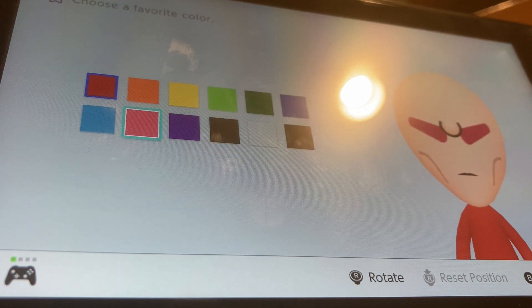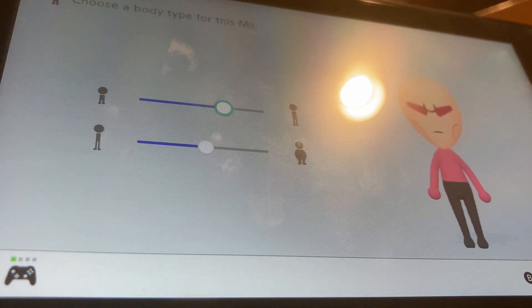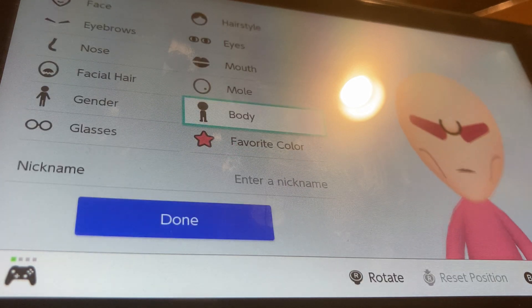For favorite color, we're going to be choosing pink. And for body size, we're going to make it mostly taller and a little bit bigger.